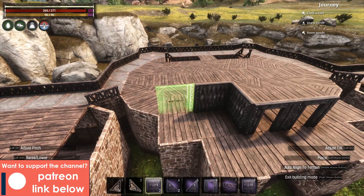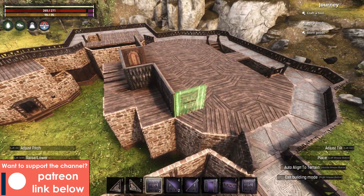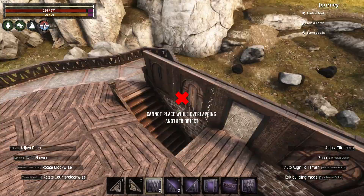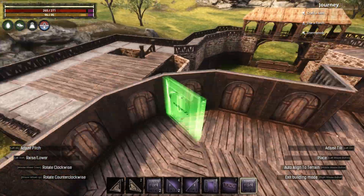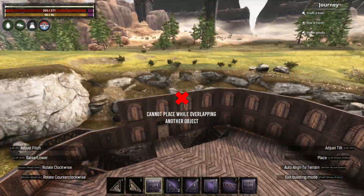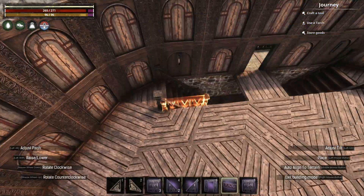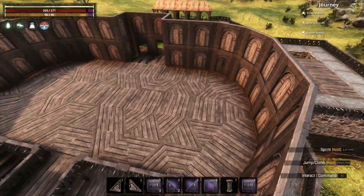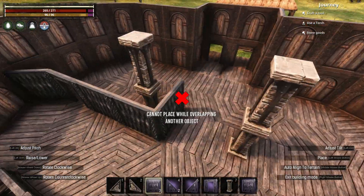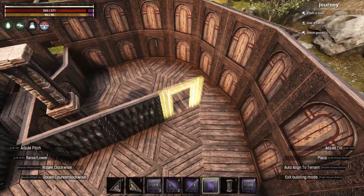Next, for the first floor of the main house, I switched over to frontier walls - the same material palette from settler season 1 - to build this floor up. I built the walls two tiles high, separating this level into a corridor that runs along the stairs and through to the balcony, alongside two large rooms on either side that will serve as bedrooms. I then capped off the walls with nimidian ceilings once more.